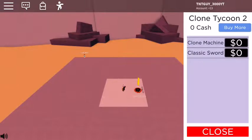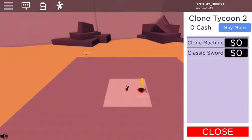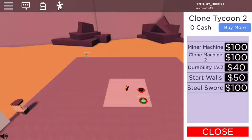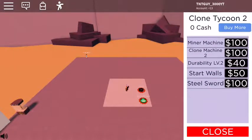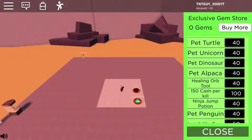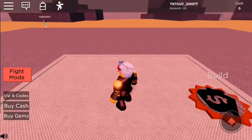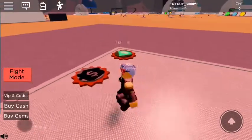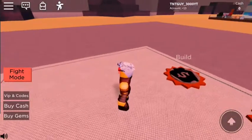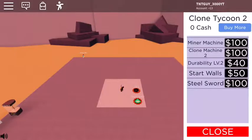Alright, let's start here. There's a Clone Machine and a Classic Sword, both free. That's good. Now how do we get cash? Let's build gems. Exclusive pet turtle, unicorn pack — no, I don't want to pay. How do I get cash? How do I get paid? I need to know that.